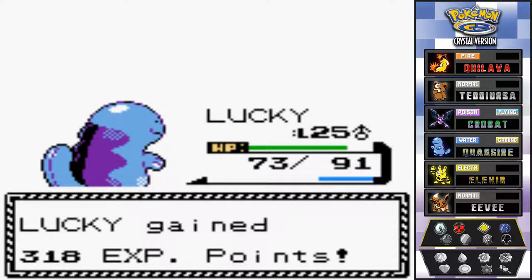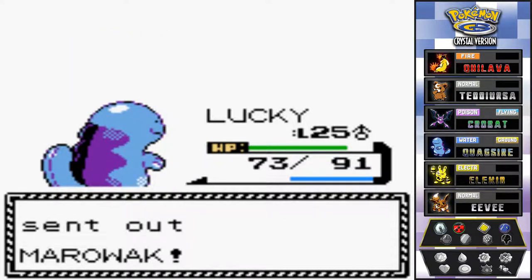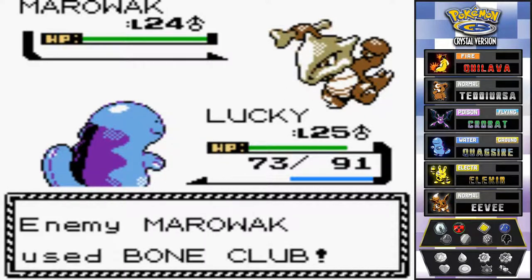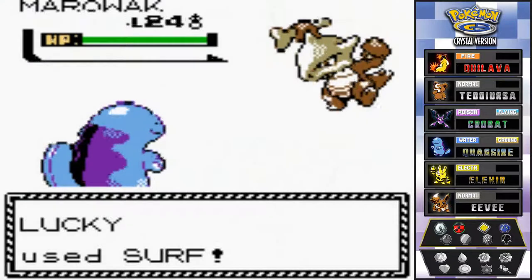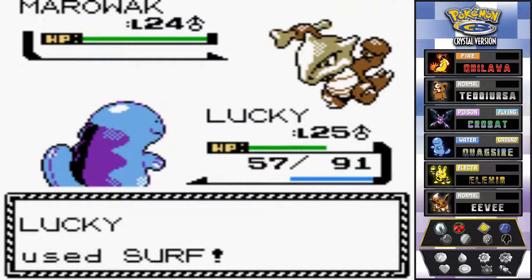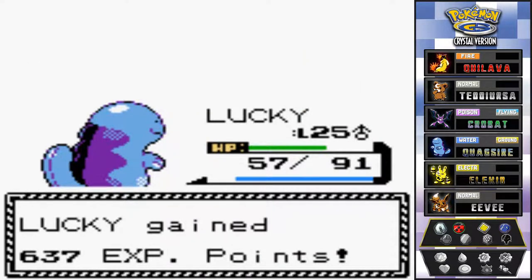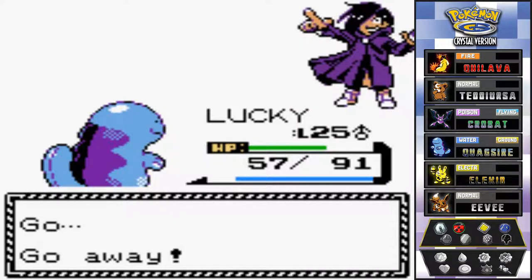Andrew's Marowak throws a Bone Club - it's a continuous move. Marowak has high defense like a Rock-type Pokemon so we don't want to mess with it. Beating it with Surf, then he sends out another Marowak. Staying with Lucky, Surfing through it. Andrew's defeated and tells us to go away - such a loner.